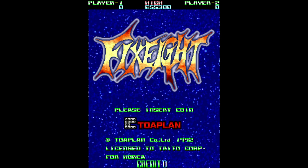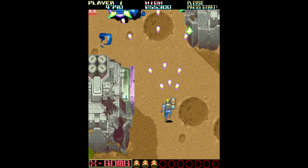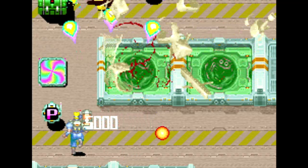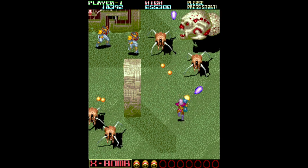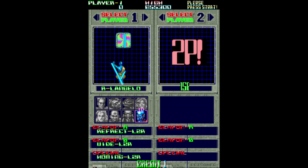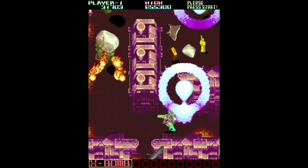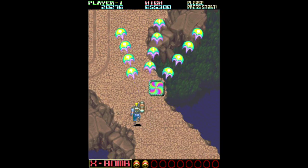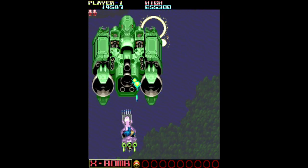Two years later, Toaplan came out with Fixate, which is a spiritual sequel. The gameplay is the same basic concept — two different weapons with the spread being locked forward. Instead of C icons you now have a rainbow square; walk across it and your weapon type switches. You can walk across the same square again and again to keep switching weapons back and forth. This one lets you select from eight different characters, though they all play more or less the same even if their weapons are slightly different. There are now question mark icons which give you something random like a speed boost or a special weapon. You still have bomb blasts but this time they only clear the path in front of you instead of the entire screen. Some parts even play like a vertical shooter.